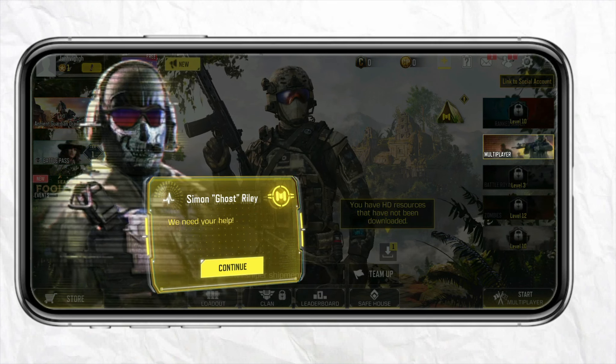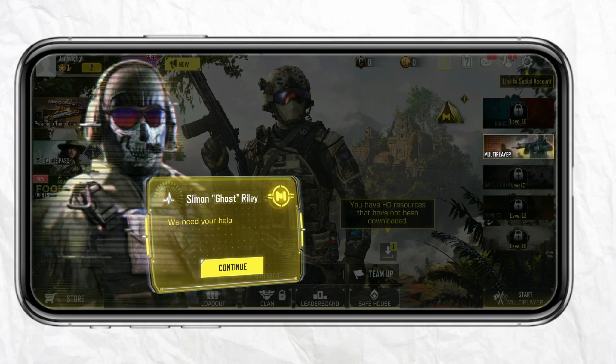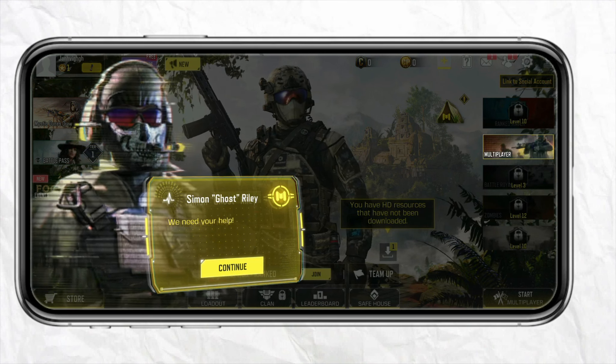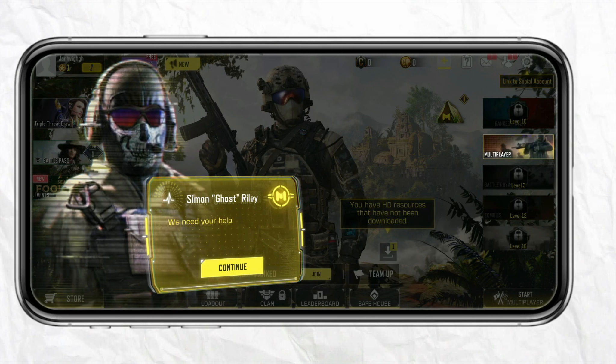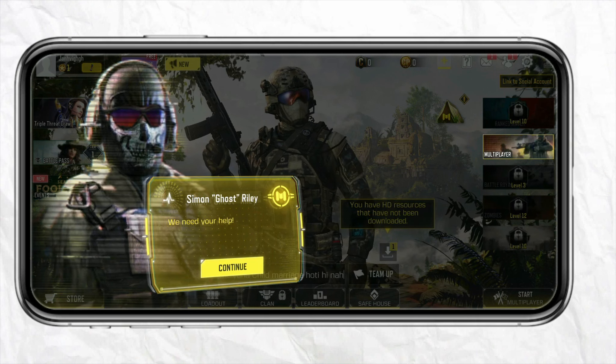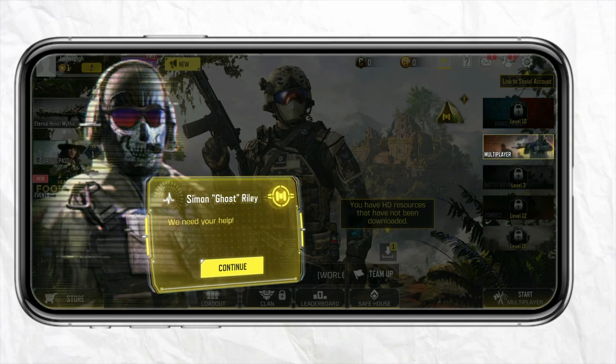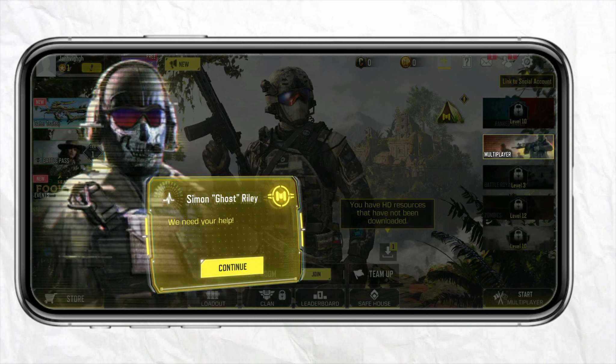For those seeking greater perks, there is a Battle Pass Bundle that sells for 2400 CP, equivalent to $19.99 USD. This offer includes all the benefits of the standard upgrade along with 20 tier skip tokens. You can further elevate your Battle Pass to the Black Cell variant for another 1100 CP.